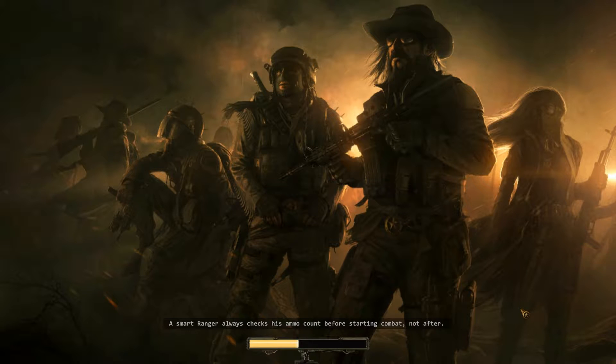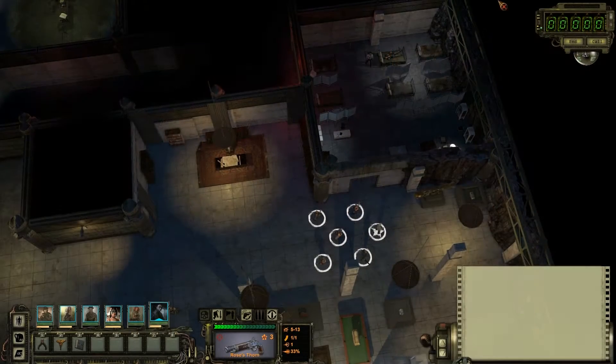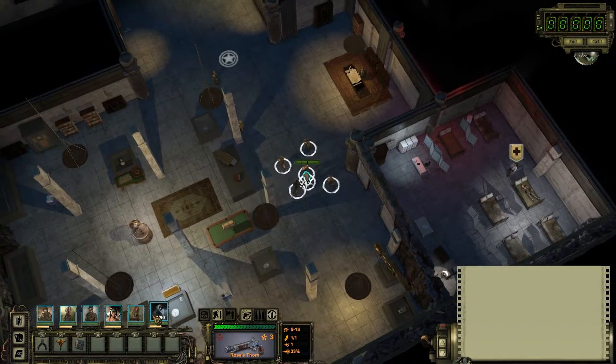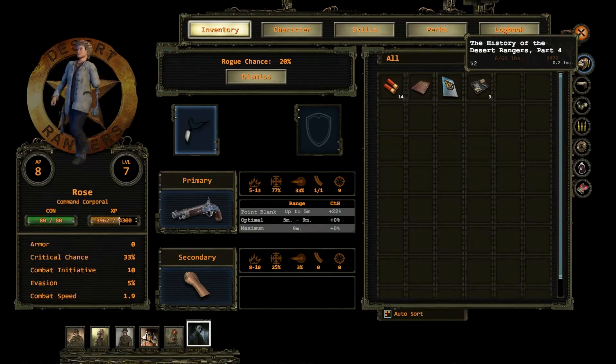The second thing I found out - there was a piece of history for the Desert Rangers that I missed. It was actually being held out by the doctor here. If you give him a certain number of pain pills, he reads you through history for part four.